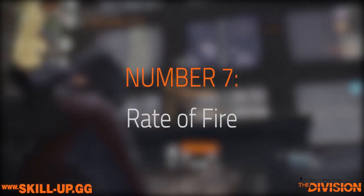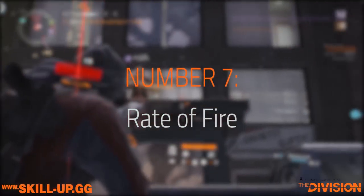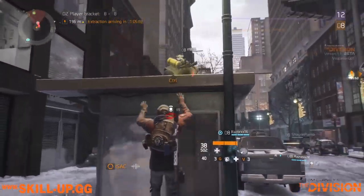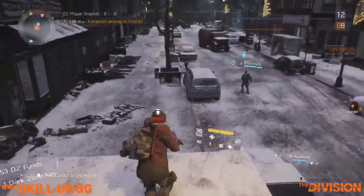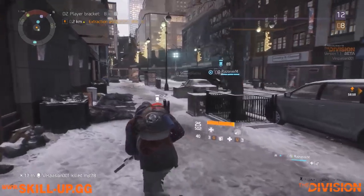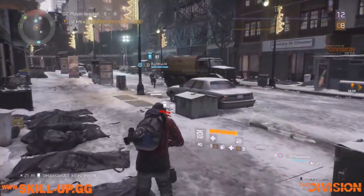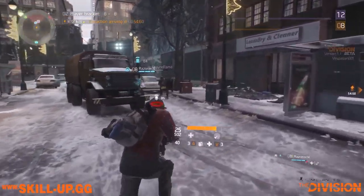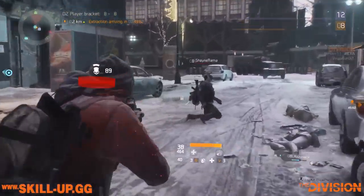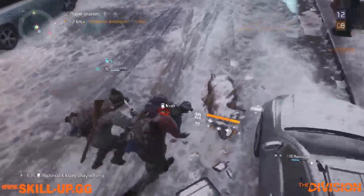At number seven we have rate of fire. This is a pretty decent stat — it's a pure throughput stat meaning we fire off more bullets in the same amount of time. It's decent in PvE because we get more bullets out of the chamber doing more damage, but it's particularly good in PvP settings because we want to fire more rounds than our opponent to get them down ASAP.